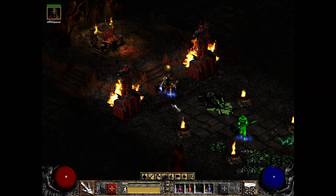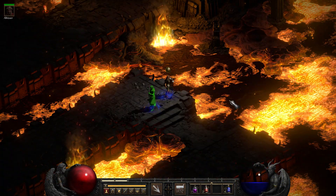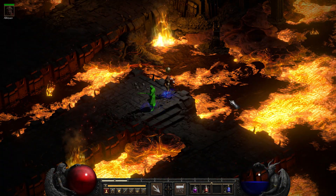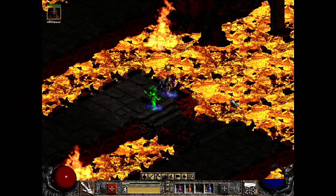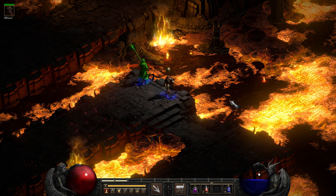Here we are at the Hellforge. Those statues looked really cool. Here we are just in front of the Chaos Sanctuary, and I'm just checking out the detail of that lava. Look at that — that's so, so nice.